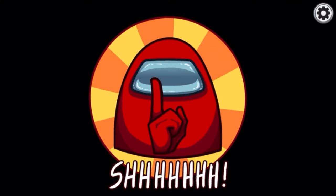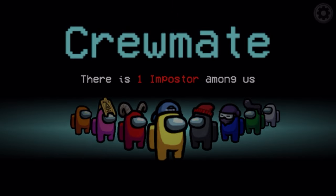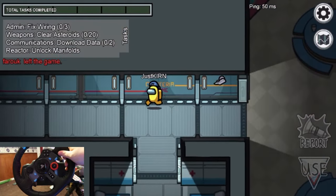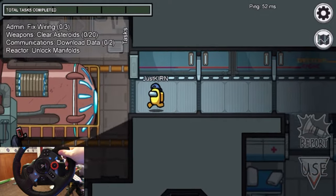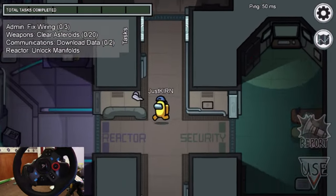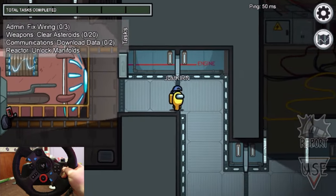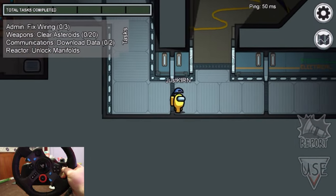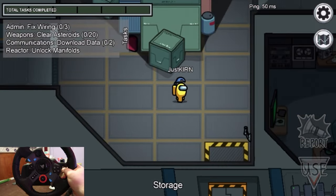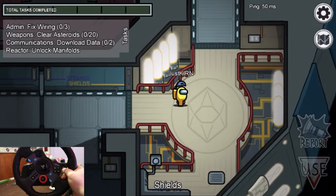I'm a ghost now. Okay, so I'm a crewmate again. This time I want to try and catch the imposter and report a body. I still don't know how we're going to manage to vote though. This is going a lot smoother than last round — last round we were crashing into everything, probably because of the super speed. This time it feels like we're in slow motion, so that helps. We're getting the hang of up and down with the foot pedals.